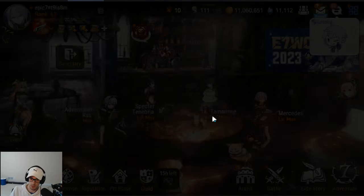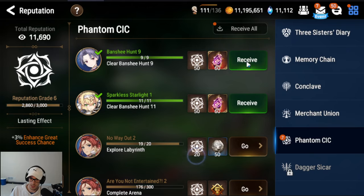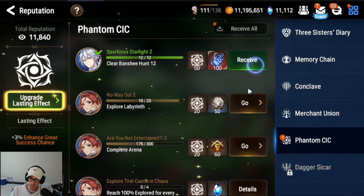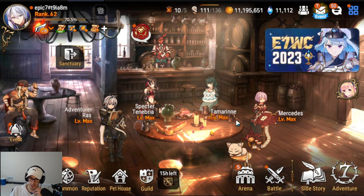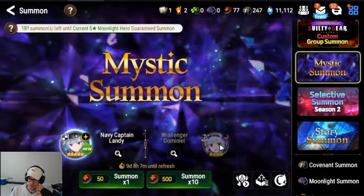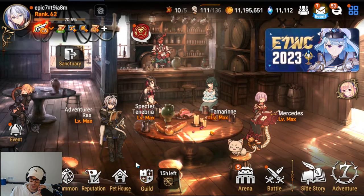Guilds are one of the most important things in the game. I always tell everyone that Epic Seven is a community game. If you are trying to play Epic Seven without being in a Discord, without any communication, or being in an active guild, you are not going to enjoy the game nearly as much. If you want to actually truly experience Epic Seven, treat it as a community game — that way when you get a cool summon you have people to share it with. We did not get ML Landy by the way.